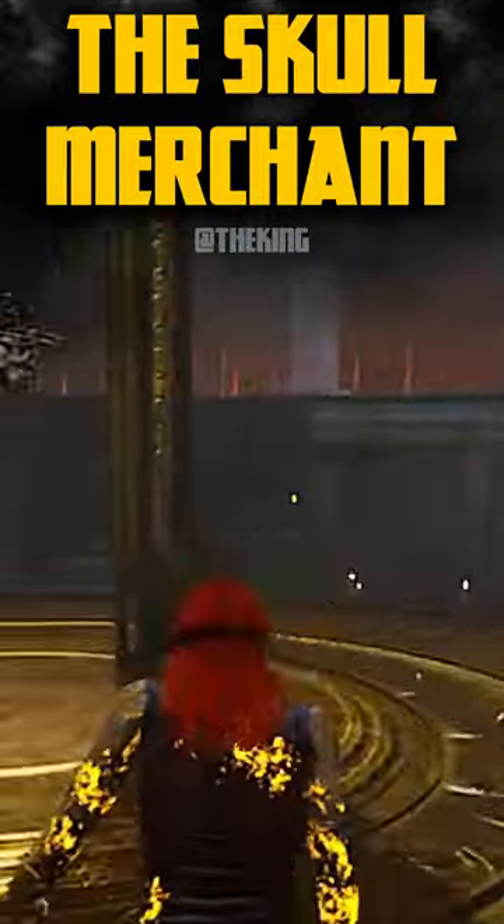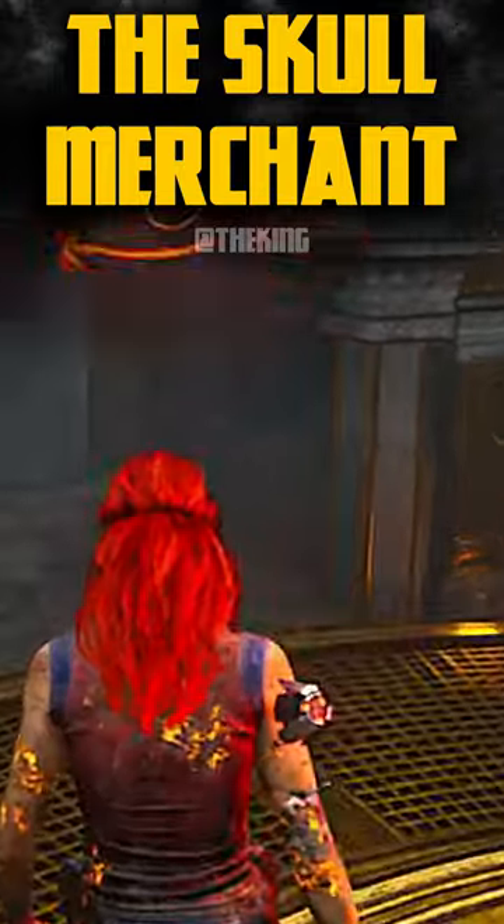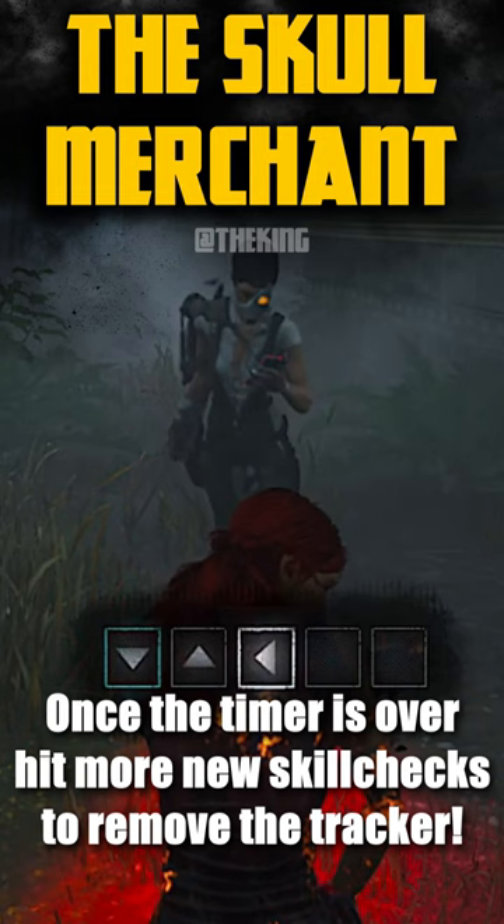Survivors can also get really close to this drone, grab it, and stop it from sweeping. You can disarm this trap and you'll get some new skill checks that we've never seen before in Dead by Daylight. Once you remove this trap, you'll be met with a tracking device on your arm. If you fail any skill checks during any of these steps, it'll add more time to the drone or more time to your tracker.